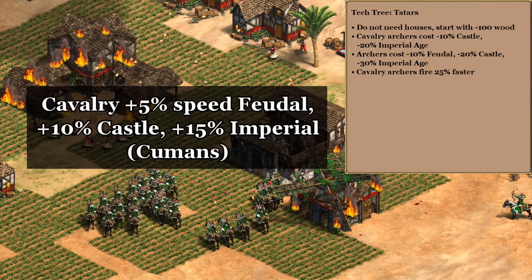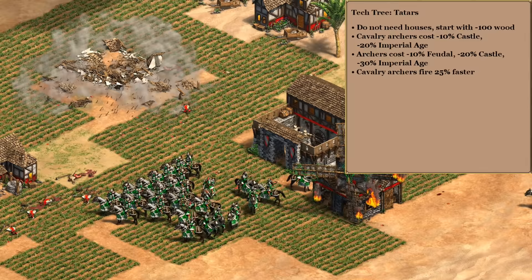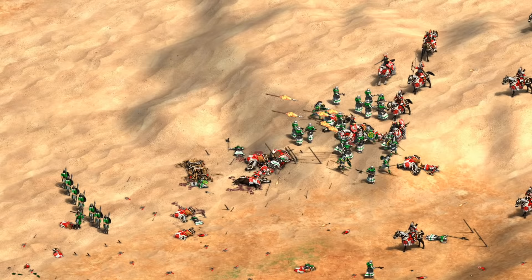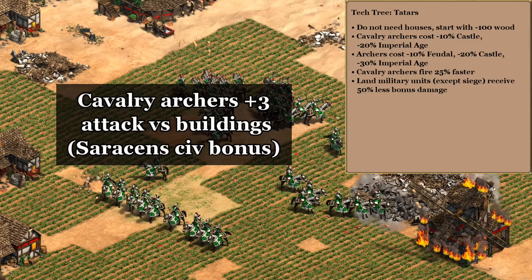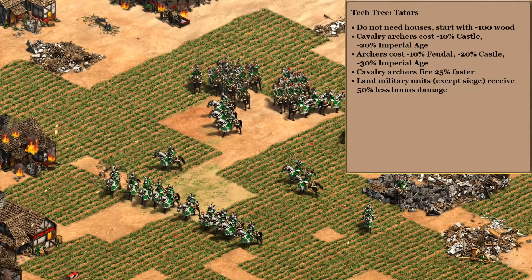For the final bonus this one's pretty tough. There are some nice ones for power spikes like the Tatars' free Thumb Ring or Parthian Tactics, or alternatively we could go with more HP through Franks or Vietnamese. It's really tempting to grab the Cumans' faster movement as well, which if we stack with Husbandry would let us outrun even hussars. Ultimately though I think I have to go with the Sicilians' half bonus damage from counter units — going pure cavalry archers without it just feels like it leaves us too vulnerable to both the pike and skirmisher line. There used to be an anti-building attack bonus for Saracen cavalry archers that would also be tempting, but that bonus hasn't been around for a while.